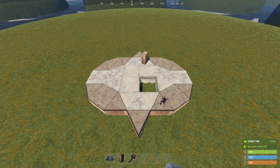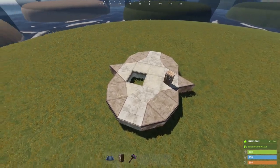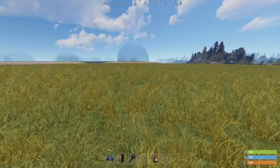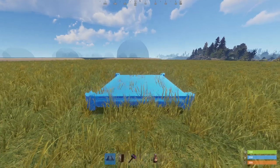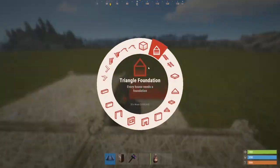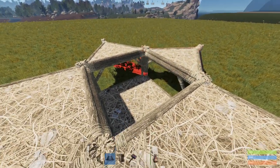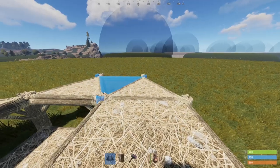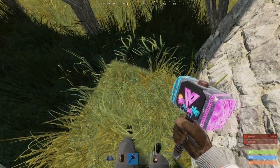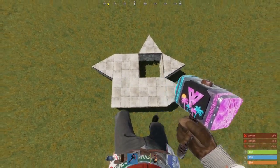Before we get into building the base, I want to show the footprint of the 2x2 and the expansion so you can get an idea of the area you need and assess where you can and can't build this in an actual wipe. The starter core is just a slightly modified 2x2. Place a square foundation as low as possible, build three square foundations raised up from it, then add a triangle foundation off that square and two triangles off the lower square followed by one triangle. Upgrade everything except the lowered foundation to stone, then remove the lowered foundation. You should have something that looks like this.